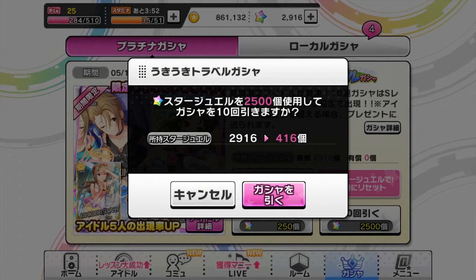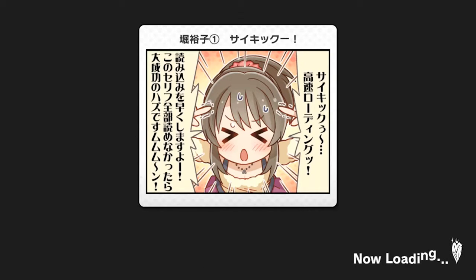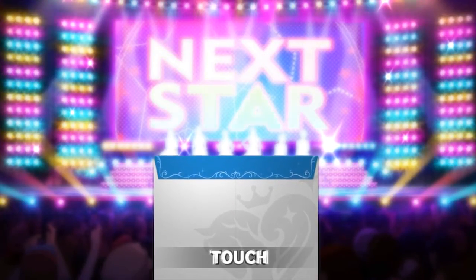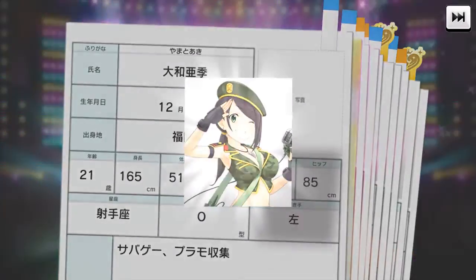Oh boy, this is so many Star Gems. Here we go, let's do this. I can't believe Natsuki came home — I'm going to be happy now with just another SR, because my account really needs more SRs. Every little helps. But if we get another SSR, that's not a problem, I'm fine with that. Come on, load please. Here we go. Oh my god — what? Oh my god, okay let's go — who is it? Two SRs and an SSR!